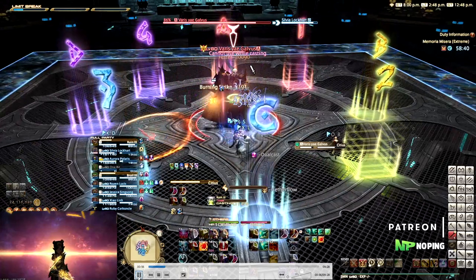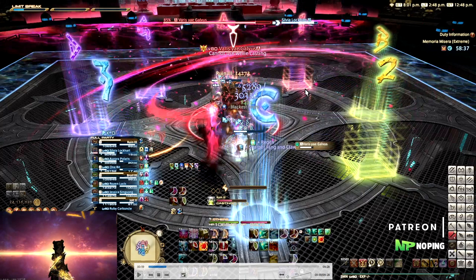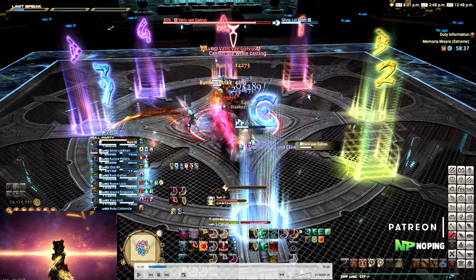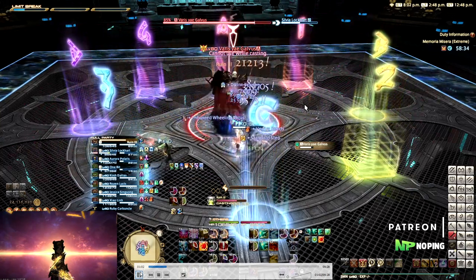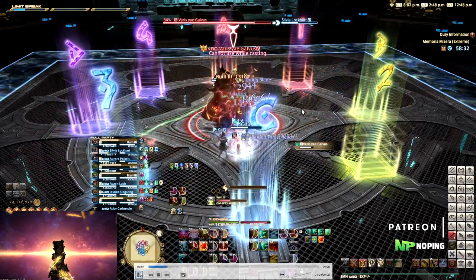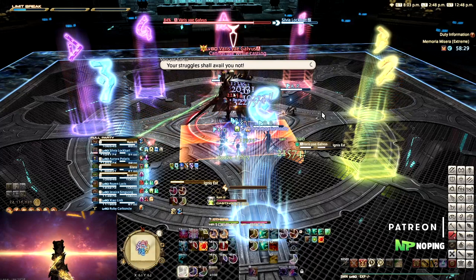Citius is a tank buster that looks like a gigantic cleave in front of him, but it hits the two first targets that are caught by the animation. If both tanks are in front and nobody else is nearby, it's only one hit on both tanks. Make sure you're stacked up and use some cooldowns. If your co-tank is dead, you can use a tank invulnerability to take both hits as one tank — just make sure nobody else gets hit by the animation.